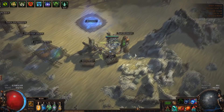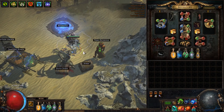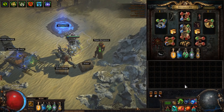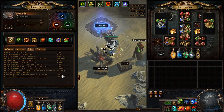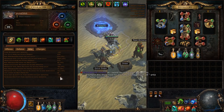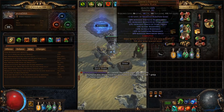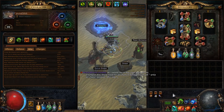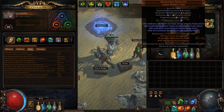Basically I run a lightning strike build. I will put the link to my POB in the description below. I'm running MF lightning strike, and at the moment I have 74% quantity and 251% rarity plus 45 here, so 296 total. I also use a flask which adds 12 to my quantity and 30 to my rarity, so I'm at about 326% rarity and 86% quantity with my flask on.